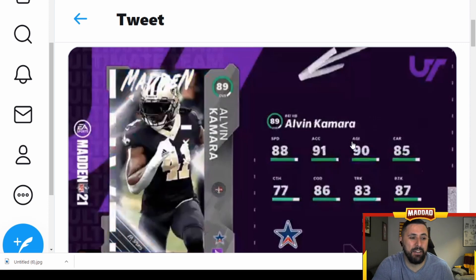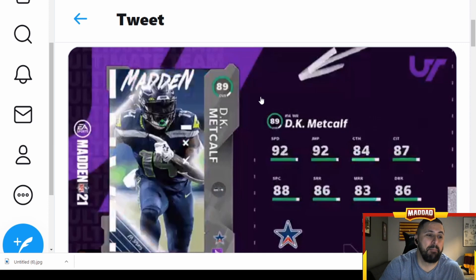Next up, Alvin Kamara — shout out to Nelly. 88 speed, 91 acceleration, 90 agility, 86 change of direction — not bad, Kamara getting some respect. DK Metcalf is probably the best card coming out: 92 speed, 92 jumping, route running is decent, deep is good but short and medium are not to be desired. Spectacular catch — get him on go routes with go deep chem and he's gonna have 90s in a lot of those categories.